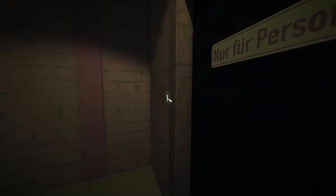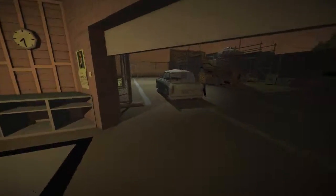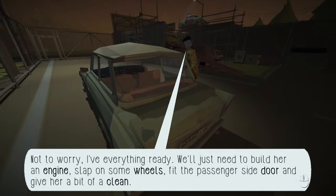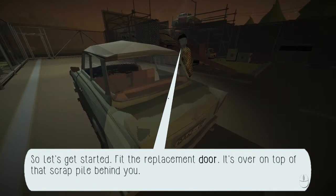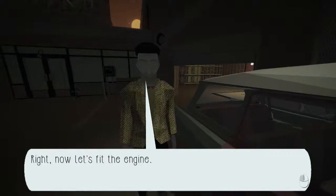It's meant to be based on a real car and pretty much everything you can mess with. So that's your beast right there. Not to worry — with everything ready, we just need to build her an engine, slap on some wheels, fit the passenger side door and give her a bit of a clean. Fit the replacement door. Got it. Whack that on there. It's on. Let's fit the engine.